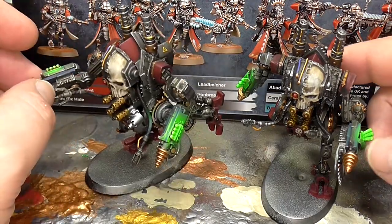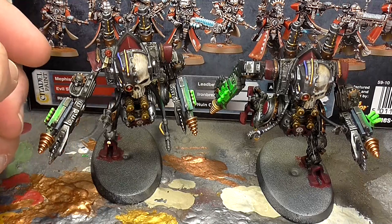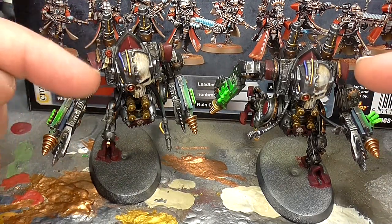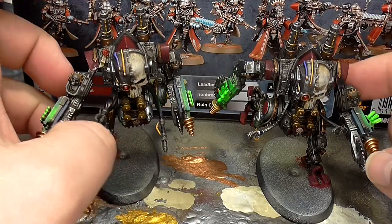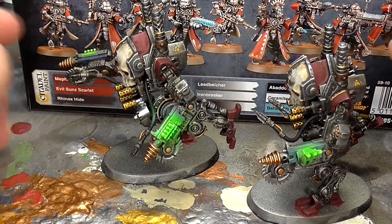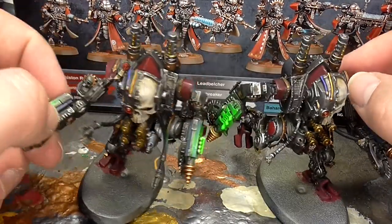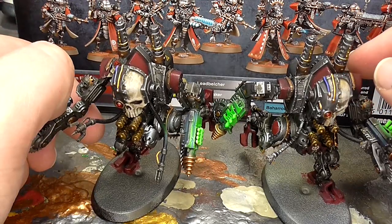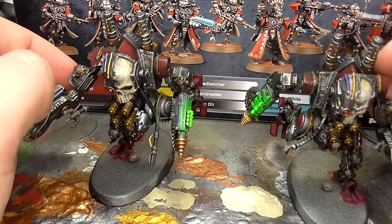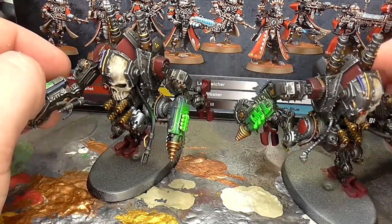I did convert some of them. I added some little extra Mechanicus whistles and bells. I completely got rid of the front bit with the figure in it and replaced them with Admech skulls. I imagine that the Adeptus Mechanicus produced these frames en masse and put corrupted or insane machine spirits in them and just set them loose — kind of like an Adeptus Mechanicus version of a Flagellant. You can have them running or standing; I like them absolutely pegging it towards the enemy.